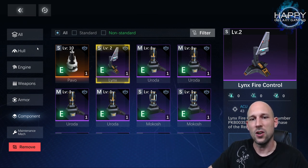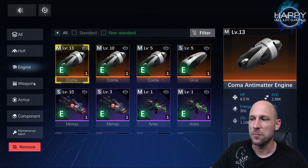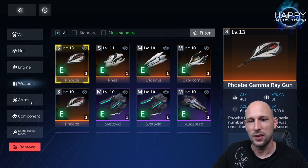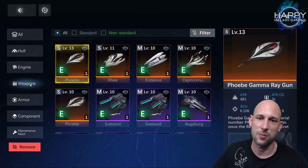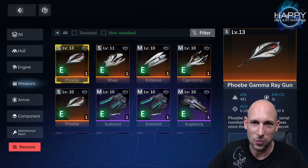To summarize upgrades: first, upgrade the hull — it gives HP, armor, and shield so your ships live longer. Second, upgrade the engines a little, but not too much, since you only get HP and evasion. The more important second priority is weapons. Hull, then weapons, then engines. If you upgrade all weapons for all ships in your main fleet you likely won't have many resources left, so in practice you'll be focusing on hull and weapons.